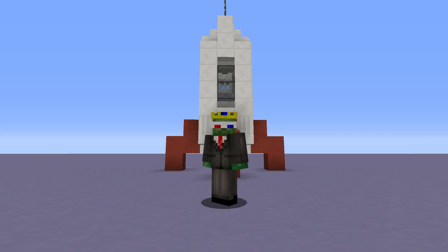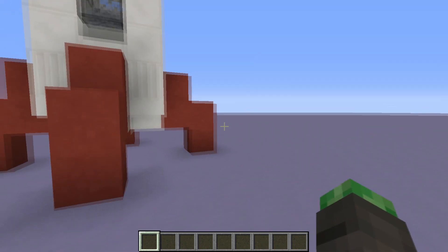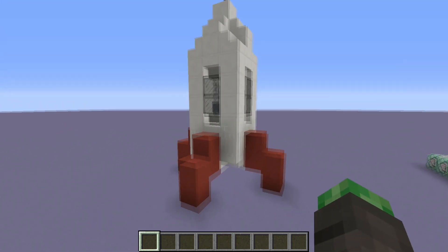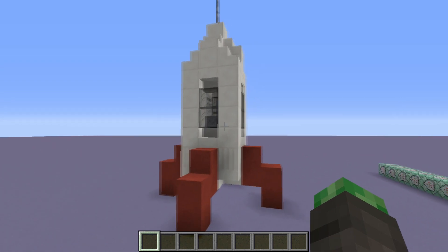Hey guys, it's Zender and welcome back to another Minecraft video. Today I'm going to be showing you how to create a working rocket ship in vanilla Minecraft. This does use some command blocks, but I will be teaching you how to use them in this situation, and we'll add a little bit of custom ability that you can do on your own.